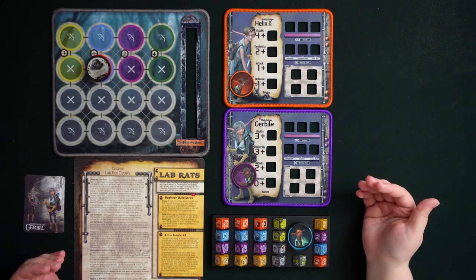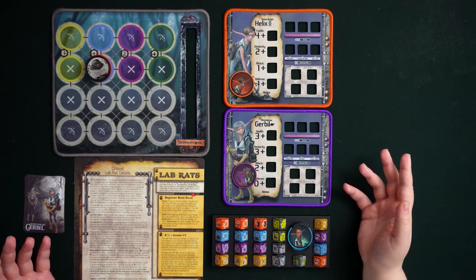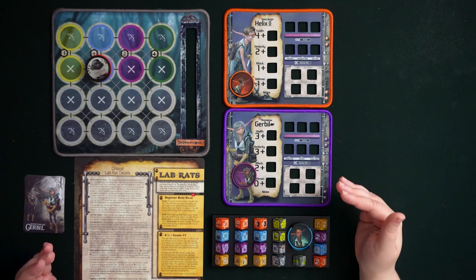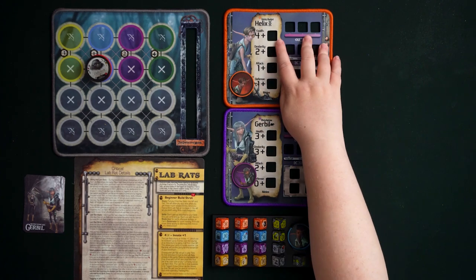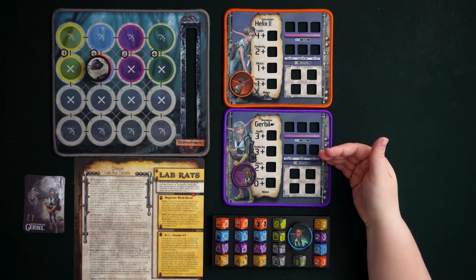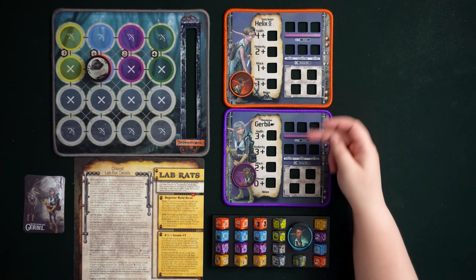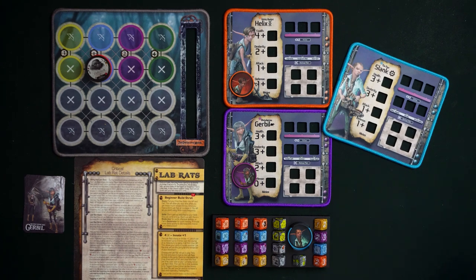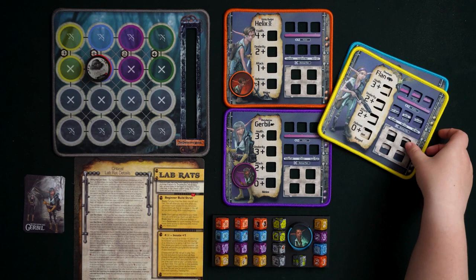Among the Lab Rats currently playing, there are some things they share and some they don't. They have individual characteristics but also work in tandem. Things that are not the same include their basic stats — Helix has different health, dexterity, attack, and defense than Gerbil — and not all Lab Rats have the same battle stance. Helix, Gerbil, and Slink are melee, but Flan is ranged, so pay attention as you tag them in and out.